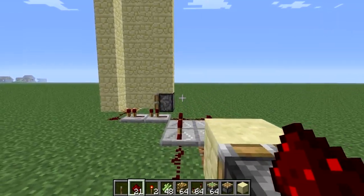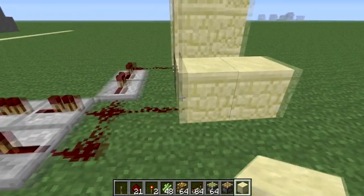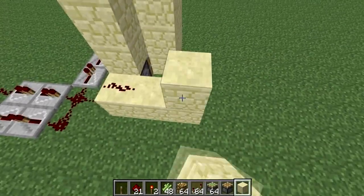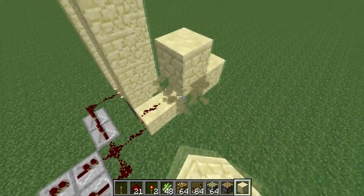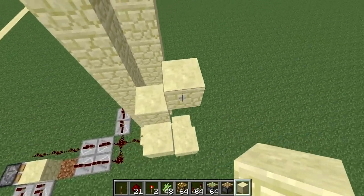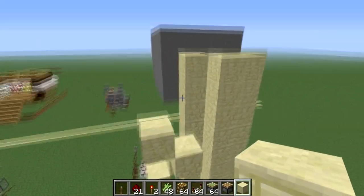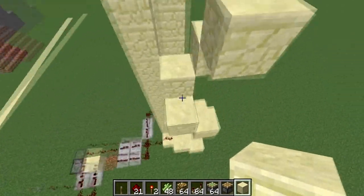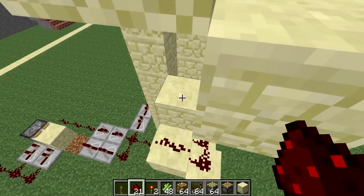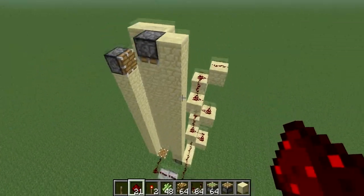The next step is to wire up this right most piston. Place one redstone here and a block behind this piston and wire it up. This piston is now wired up, but we need to wire up those pistons up there. To do that we need to create a redstone staircase — just create a staircase that goes all the way up to the 11th level, and put redstone in a winding fashion all the way around until you get up to level 11. Then place redstone on top of every block, make sure it's connected and nothing cuts off anywhere.